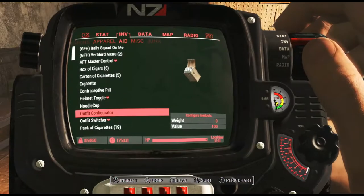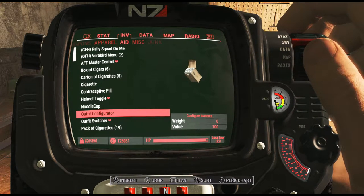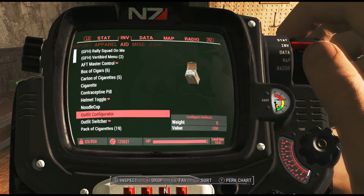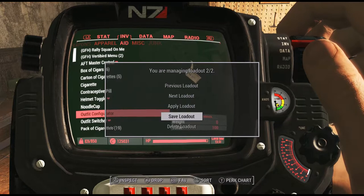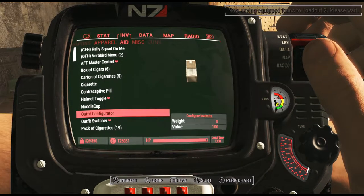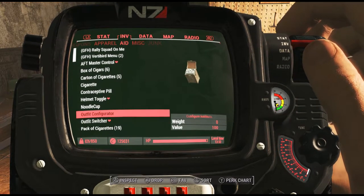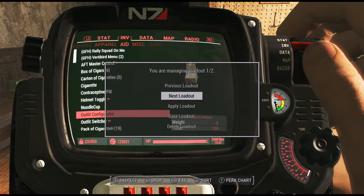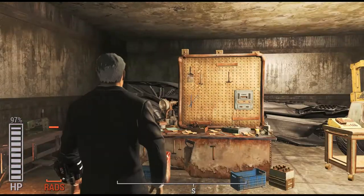To get started, open your Pip-Boy and scroll down to the Aid section. You'll see two items: Outfit Configurator and Outfit Switcher. Select whatever outfit you want to start managing, go to Outfit Configurator, save it to your loadout, and then you can go to other loadouts and start applying them to switch between them.